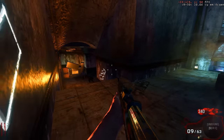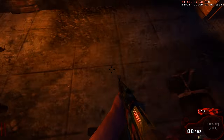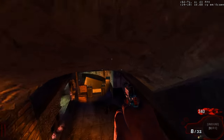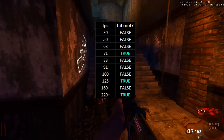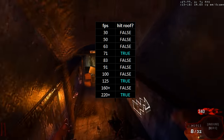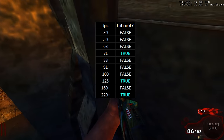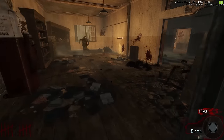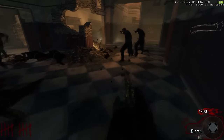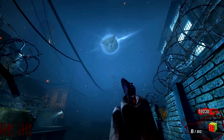I also tested jump height by standing on the stairs by the bridge and jumping in a direction to see if I'd hit my head on the roof. I found that at 71 FPS, 125 FPS, and 200–220+ FPS I would jump the highest and hit the roof, while at other frame rates I wouldn't. So it's a weird pattern, but the conclusion is: 125 FPS you jump the furthest, and on PS3 you probably jump further than on Xbox. Thanks for watching, see ya.